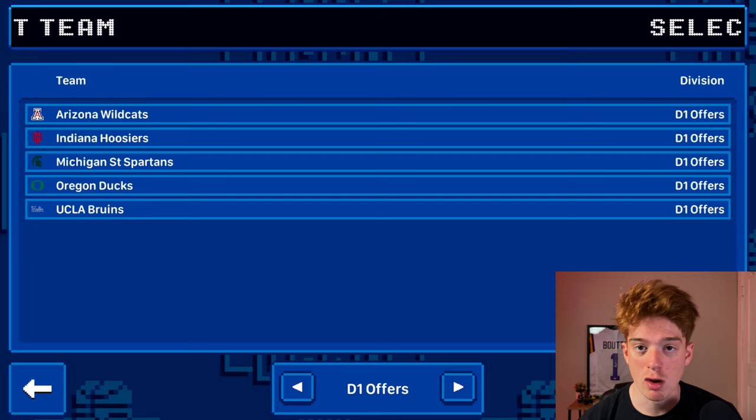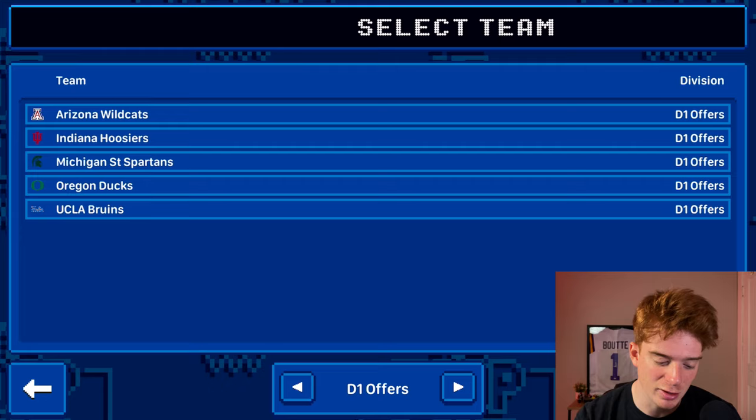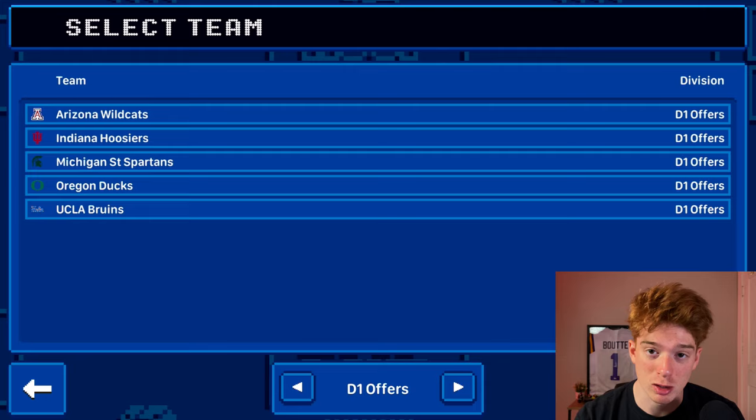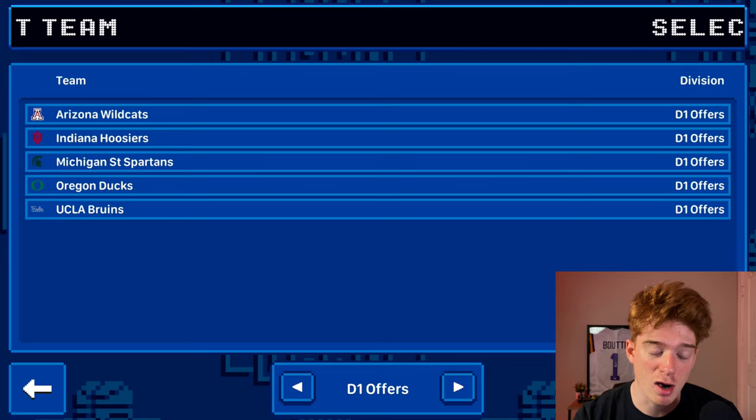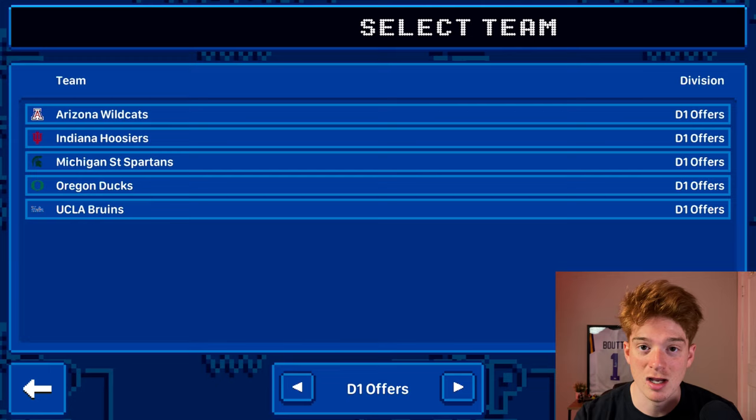Now that the high school championship is over, we have to make our college selection. Looking at our D1 offers, we currently have five options — three of them out west and two more local. Michigan State offers decent playing time, but I don't think that roster can make a good run in the March Madness Tournament. The same goes for Indiana. That leaves us moving out west. We have three Pac-12 offers because a Pac-12 scout was at many of our games looking at players in Michigan. They spread a lot of news about us, which is why Arizona, Oregon, and UCLA are all giving us offers.